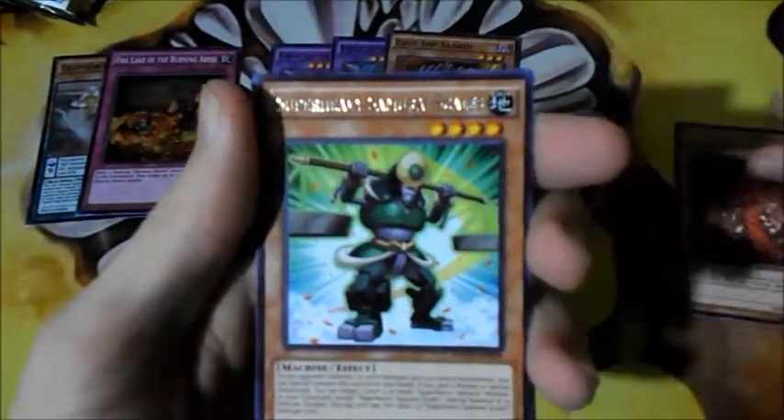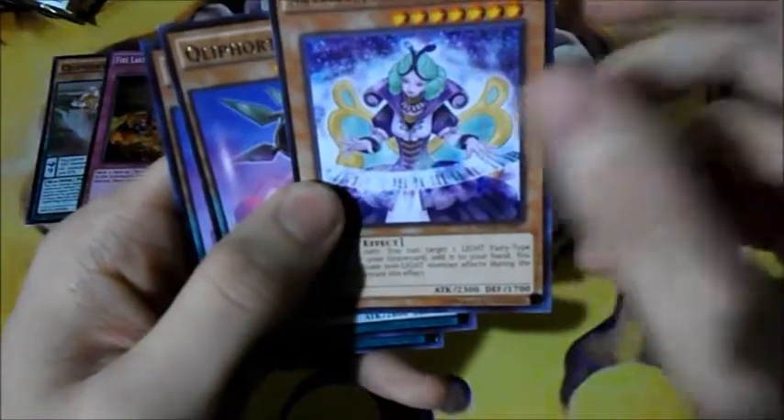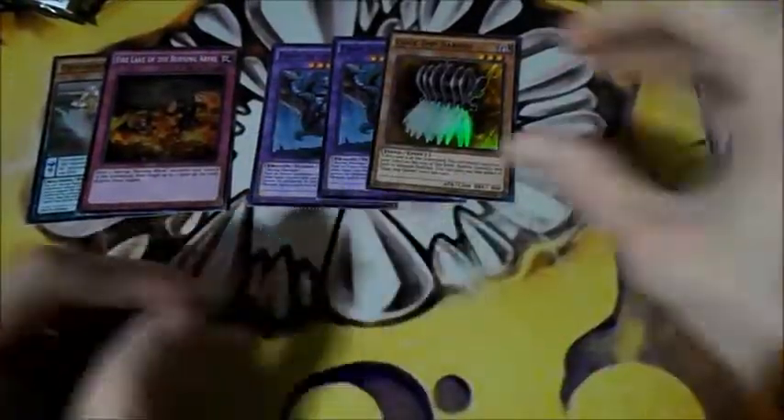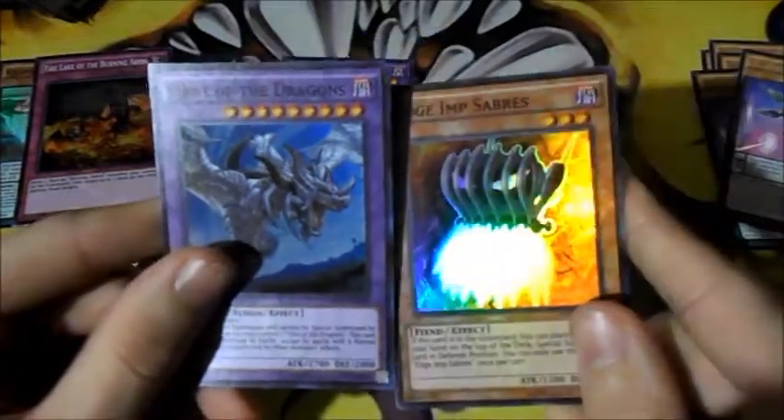I'll show you the rares: we got Unmasked Dragon, Super Heavy Samurai Scales, Alec Burning Abyss, Shopina, and 2 Cliffort Shell. And then the promos: we got Fire Lake Burning Abyss and Cliffort Helix. And then out of the Blister Pack we got First of Dragons, and out of the Super Editions we got First of Dragons and Edge and Sabers.